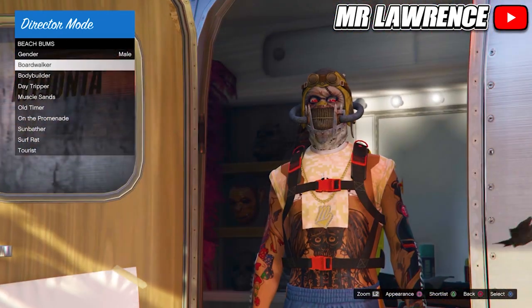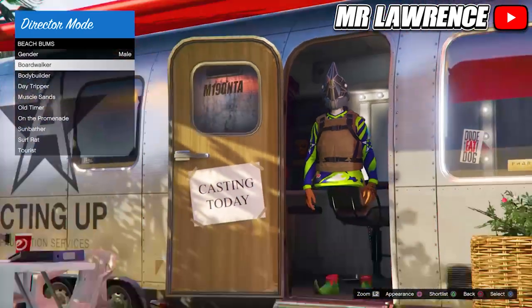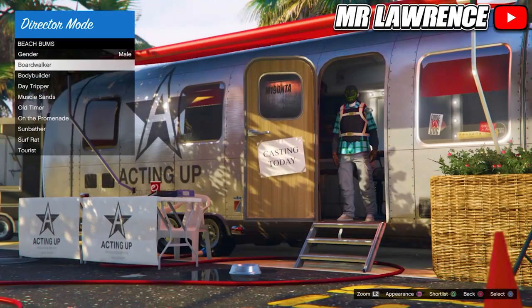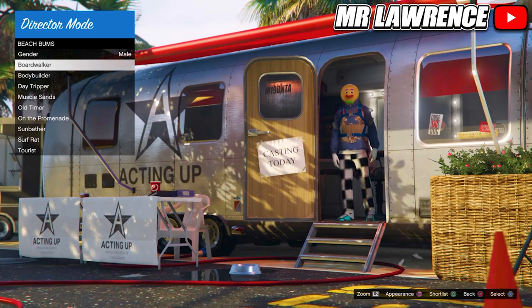Now back out, go to Actors, then Beach Bums, and press Square or X to change appearance. You should start getting random modded outfits from here. You will either need to find the colored joggers you want or a Christmas mask — the penguin, elf, and cookie masks are the best ones to use here.